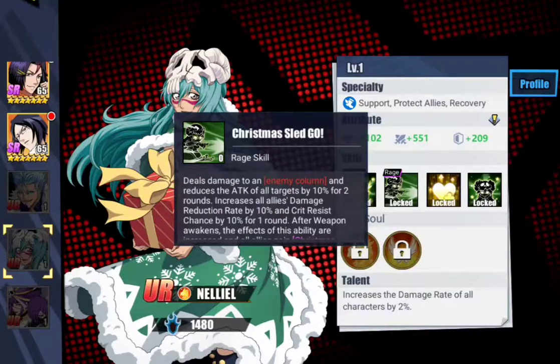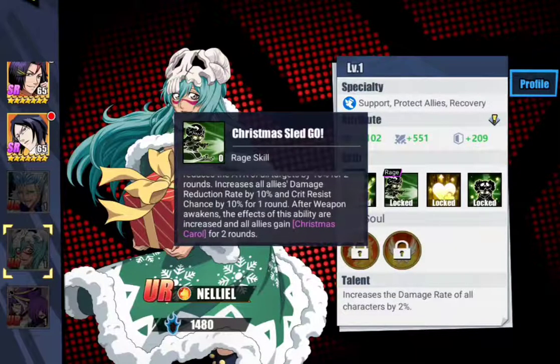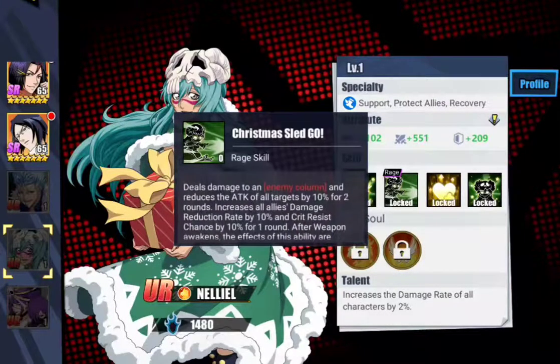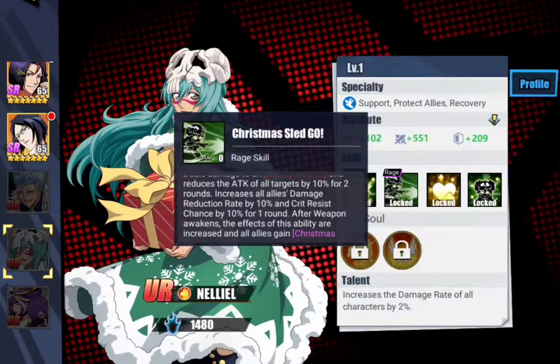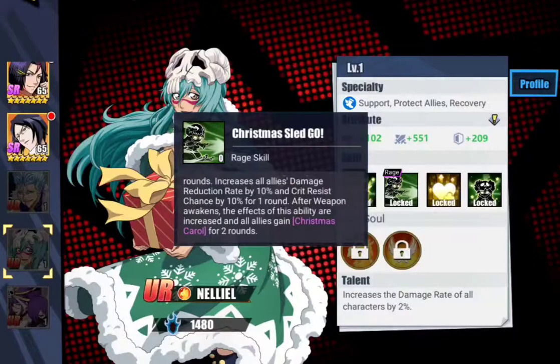Her Rage Attack deals damage to an enemy column and reduces the attack of targets by 10% for two rounds. That is a column attack. It also increases all allies' damage reduction rate by 10% and Crit Resist Chance by 10% for one round.